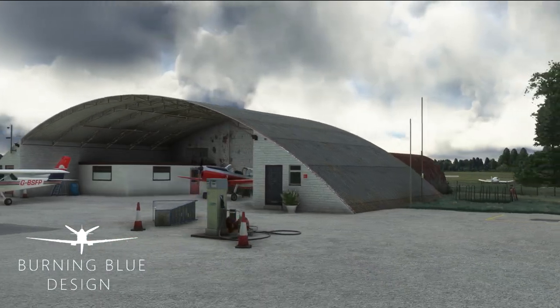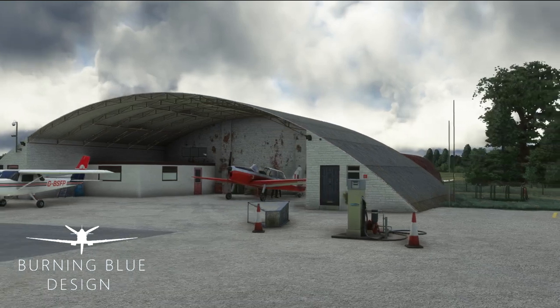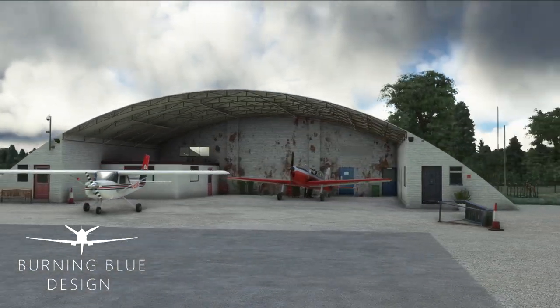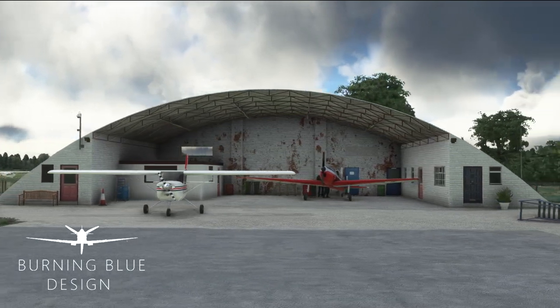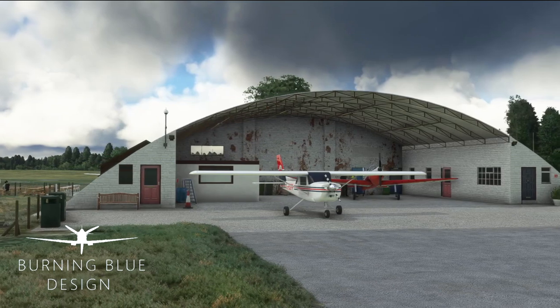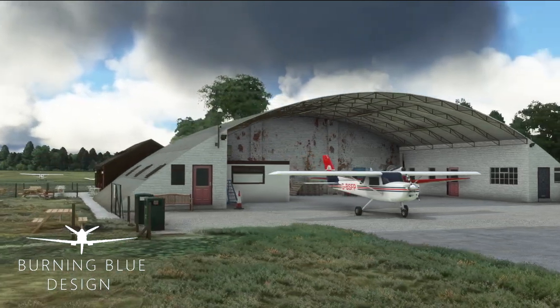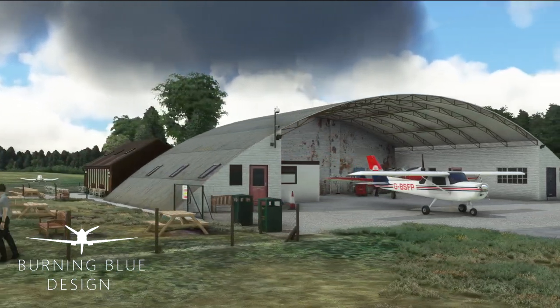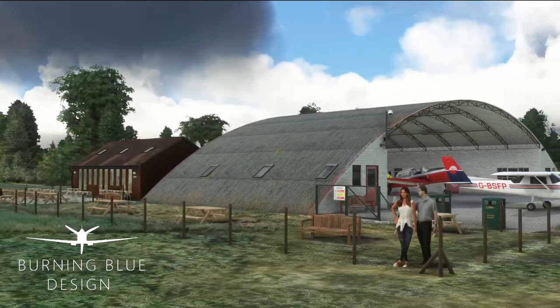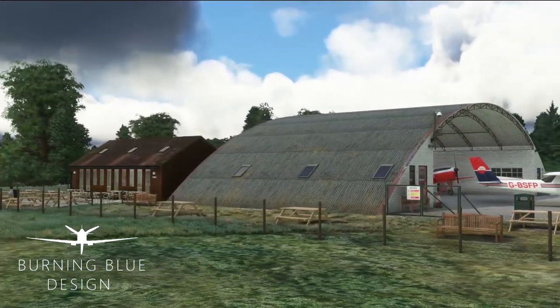Hello again everybody and a very warm welcome back to the channel. Today we are at Denham Aerodrome, EGLD for the four letter code, and it's also where currently in real life I'm learning to fly for my PPL. Really excited to show this to you guys — it's a brand new payware scenery created by the awesome developers Burning Blue Designs. All the links will be in the description down below as we explore the scenery.